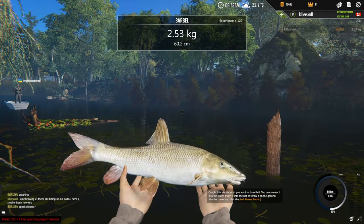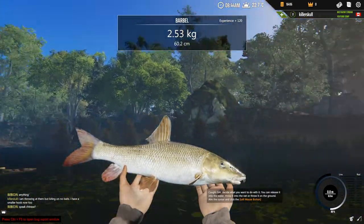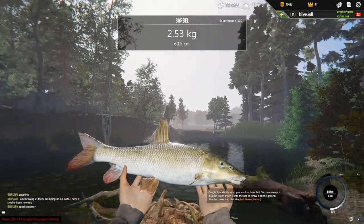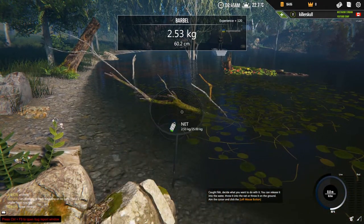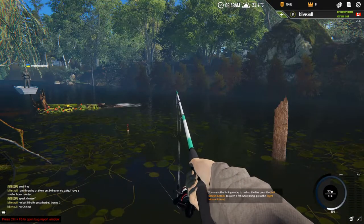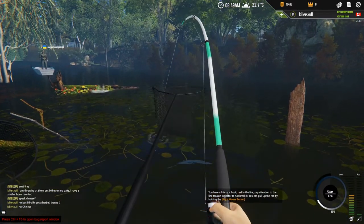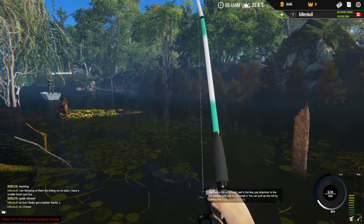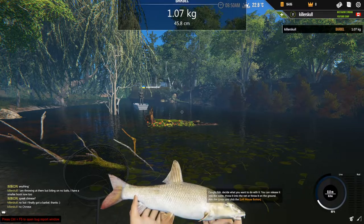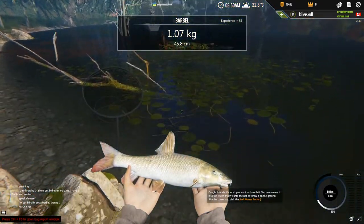Hey, that IS a barbel! Finally, finally a barbel! Yes, we got a barbel guys — we got a barbel! Let's go ahead and throw it in the net. I'm going to keep trying; there's one more barbel here that looks like about one kilo. Something's trying to bite — oh yeah, there we go. One kg barbel — there you have it guys, finally!